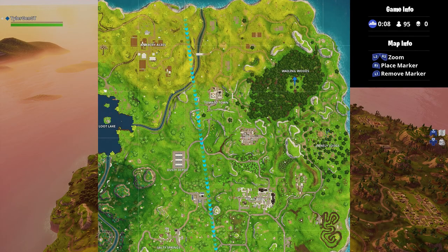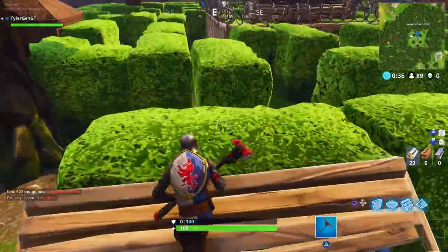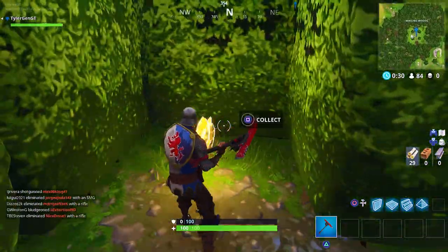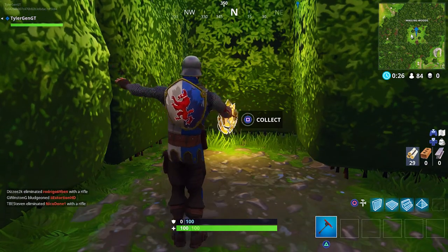I'm gonna show you where to get the Week 7 treasure emblem — it's in Wailing Woods this time. You gotta do everything I do: make some stairs, be confused where it is for a little bit, and then you're finally gonna find it around this bush. You gotta dab a couple times, obviously, because that's the only way it appears.